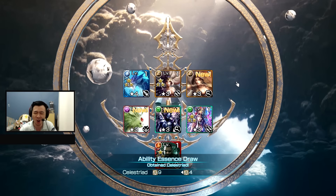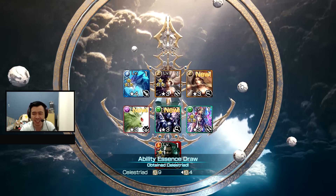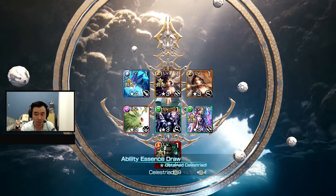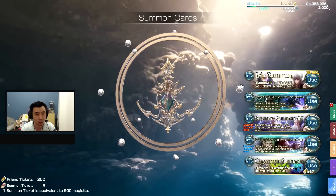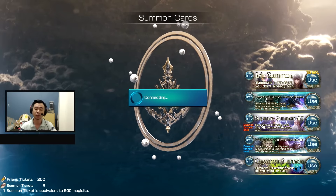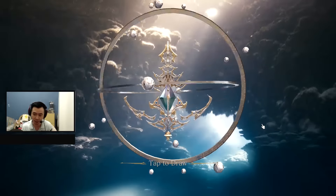So red beams when we summon actually aren't a good thing. I can still do this one more time, so let's just do that. Come on Aerith, Aerith or Ixion, Aerith please!